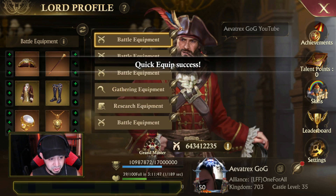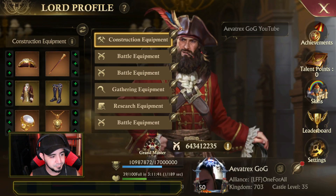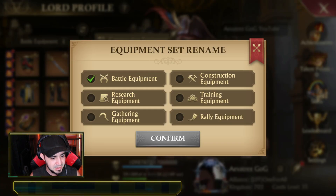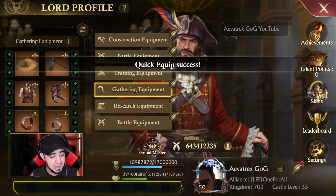The first one is my construction preset, so I need to change that — we'll put 'construction equipment,' and there we go. The third one is my troop training one, so I need to change that out too — and here is 'training equipment,' there we go.